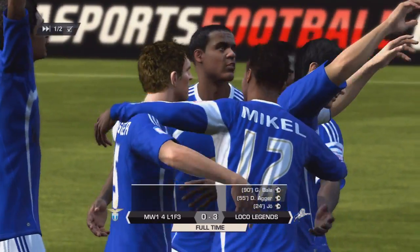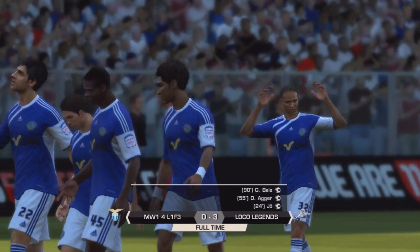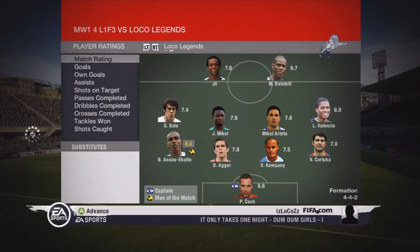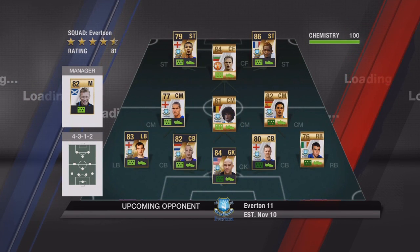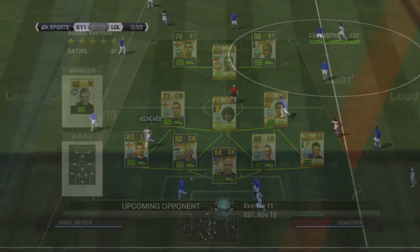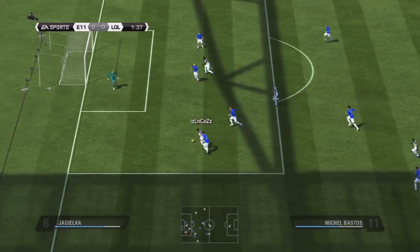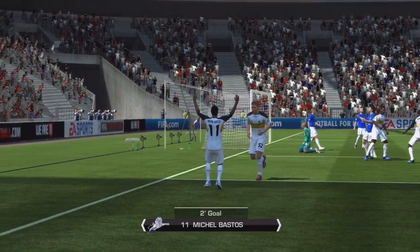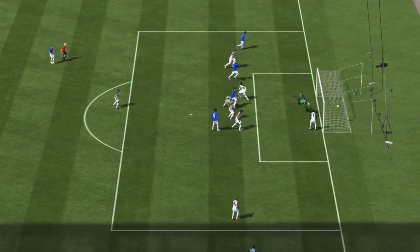The next guy I went up against had an all-Everton side with Dimitar Berbatov, which was kind of weird because why would you have a non-Everton player in an all-Everton side? He also had 5 in-form players — actually 6, he also had a Dembele on the bench. I started out really well with Michel Bastos getting in on goal and putting it into the back of the net.